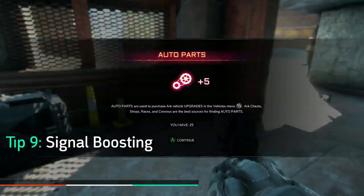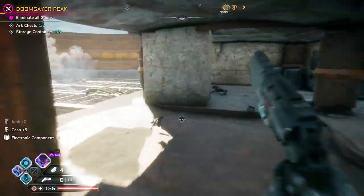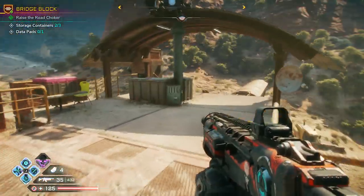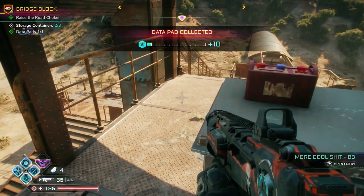This one's for the completionists out there. There are project upgrades that will help you find arc chests, storage containers, and data pads by giving you a UI element that indicates how close you are to them. Since each side quest isn't truly complete until you've found all of these in the corresponding area, this project perk will help ease the tedium of searching for them.